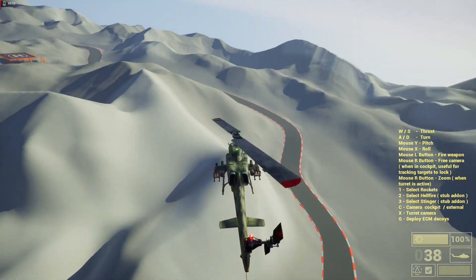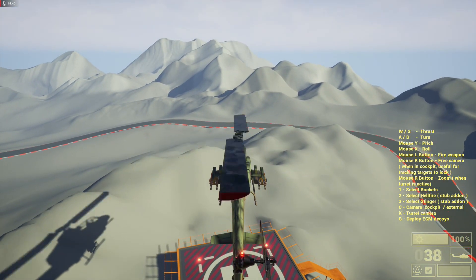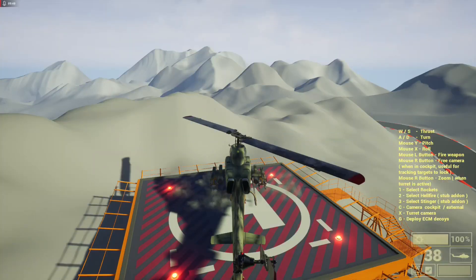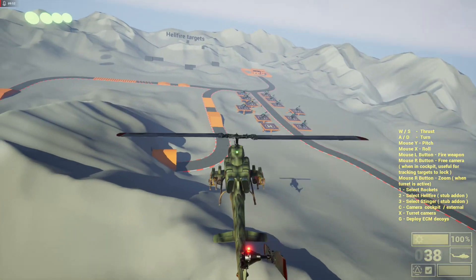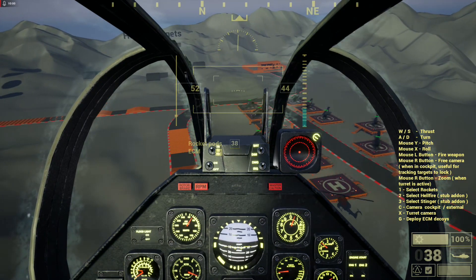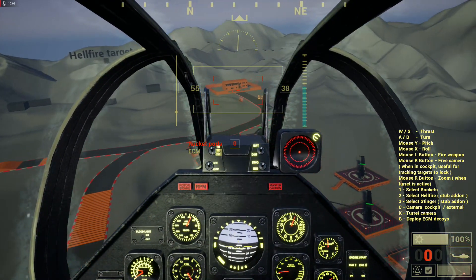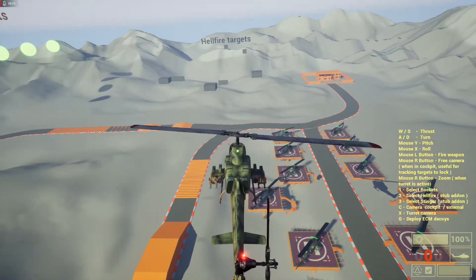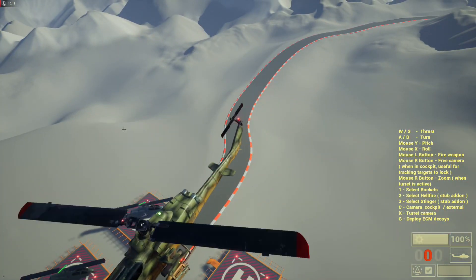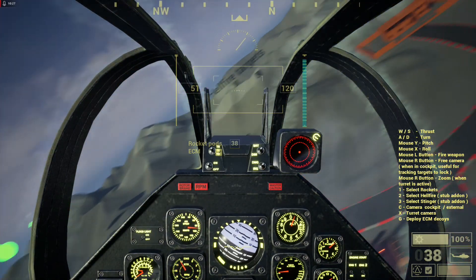We have those checkpoints that I like to use. You can land the helicopter, exit out — we have a shutdown sequence — you can enter it and take it into the air again. For the weapons we have rockets. If we hop out of the chopper, the rocket pods are empty — there are no rockets. But of course we can reload them.